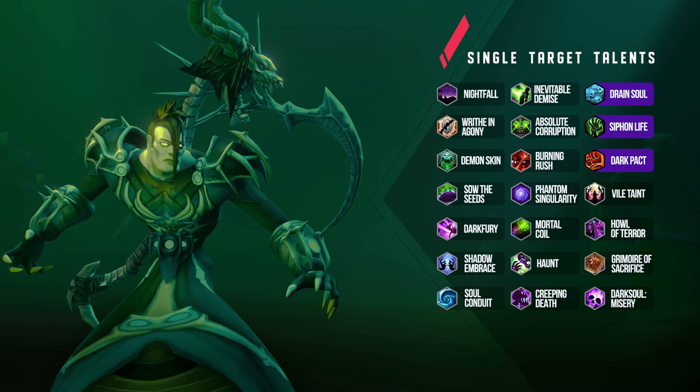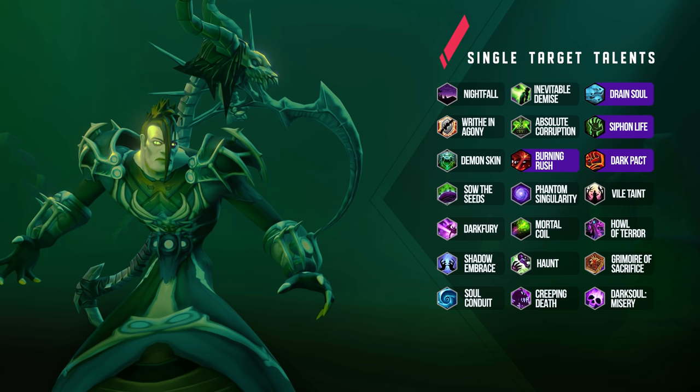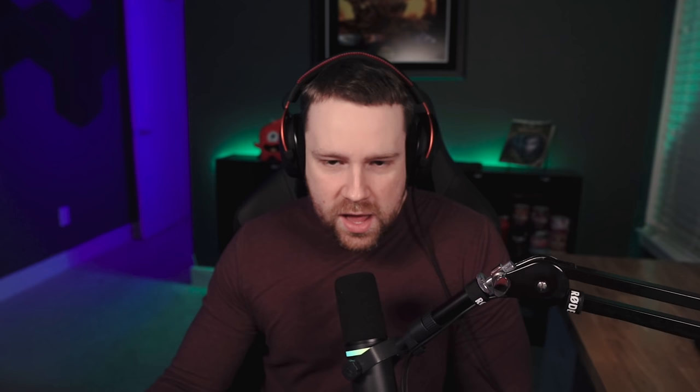In the level 30 row, Dark Pact is just incredibly strong — it's been buffed multiple times throughout Shadowlands and just keeps getting more powerful. If there's a fight needing mobility, Burning Rush can be selected, but Dark Pact's large shield on a one-minute cooldown is hard to pass up. In the level 35 row, Phantom Singularity is a 45-second cooldown that does not cost a shard, does more damage than Vile Taint, and adds another dot on your target — so you dump Rapture casts during that Phantom Singularity window for more raw damage.